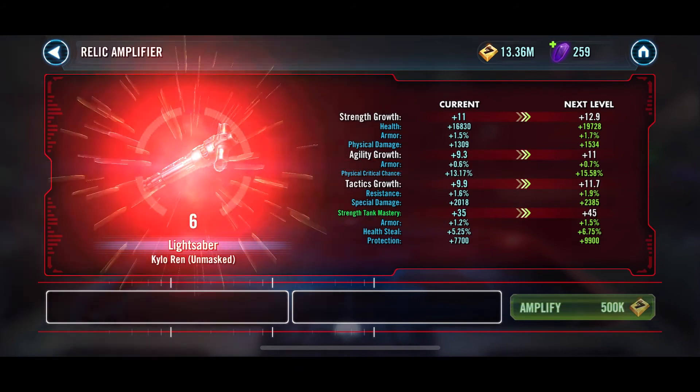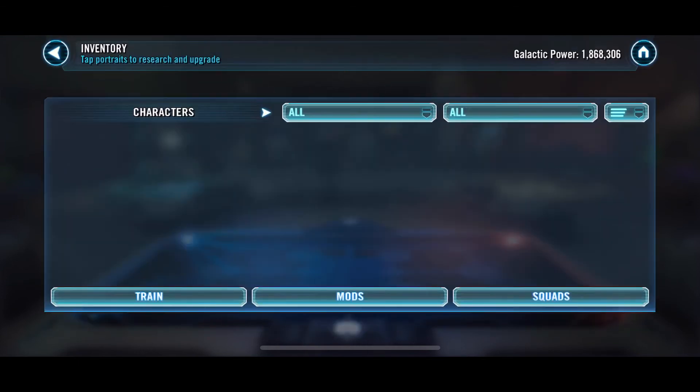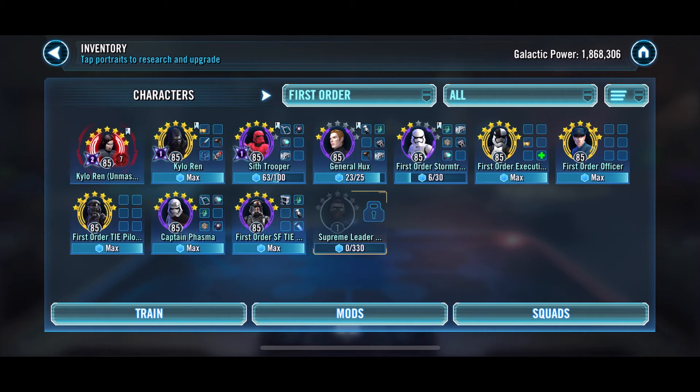Switching over to my account — I did unlock it last night, and going into Kylo Ren Unmasked, I've now gotten enough on the relic amplifier to put him to relic 7, so I'm going to upgrade him. That means I now have two complete characters on the path to SLKR — he's the first of the First Order that I've completed. Kylo Ren is next; I have one more piece of gear to put on him which I should be getting in the next week — just saving up a few more crystals. Then Sith Trooper, who I've saved most of the gear parts for, will be going to gear 12 next.